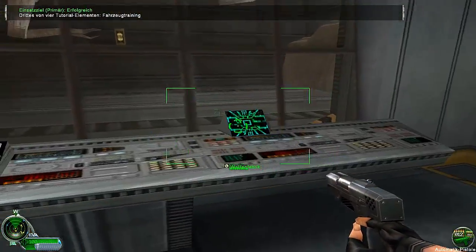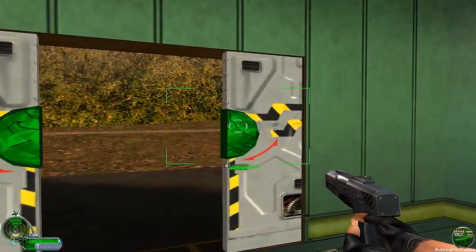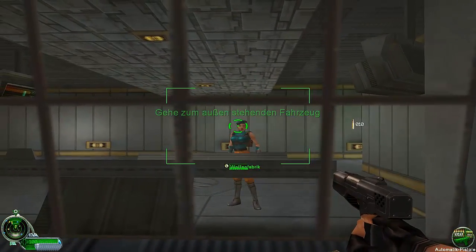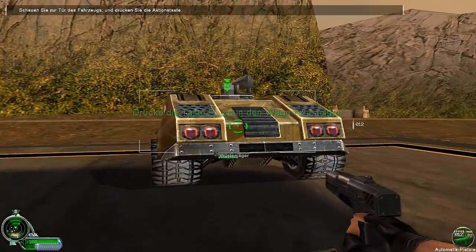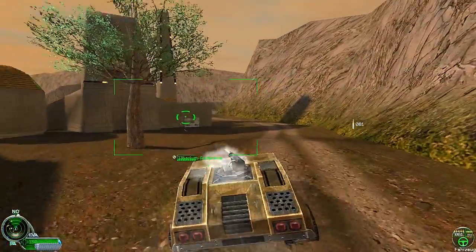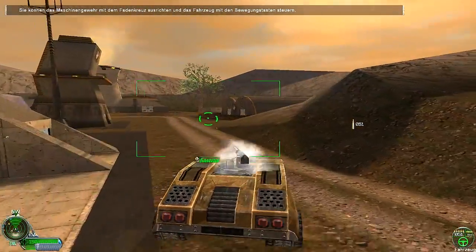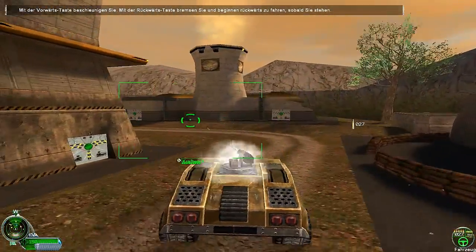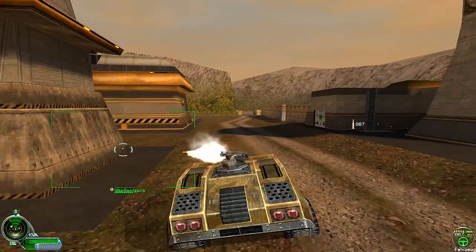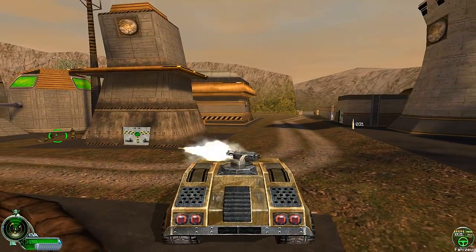This is the weapons factory, responsible for vehicle production at the base. If you find an empty vehicle on the battlefield, just get in and use it. Go outside and approach the desert jeep. The first person in the vehicle is the driver, the second becomes the gunner. Since you're alone on board you must both drive and shoot. You can aim the machine gun with the crosshair and steer with the movement keys. Follow the blue stars on your radar, drive to each waypoint, then park the vehicle and come back inside.